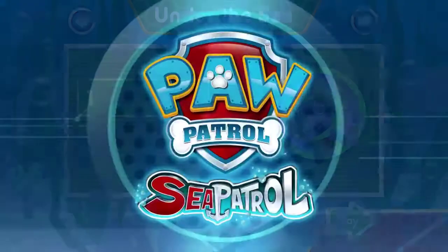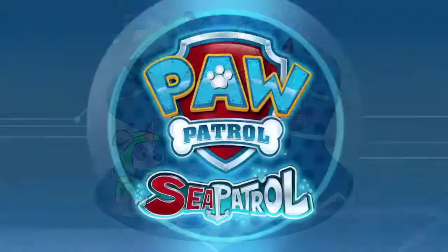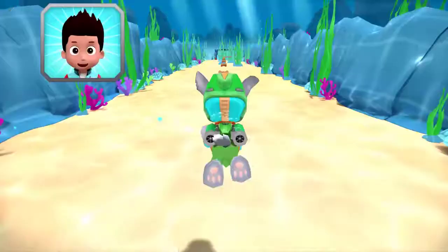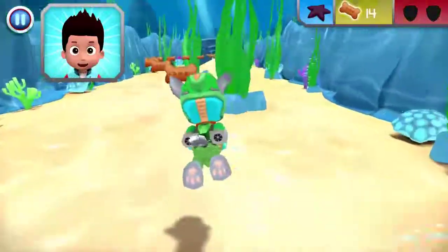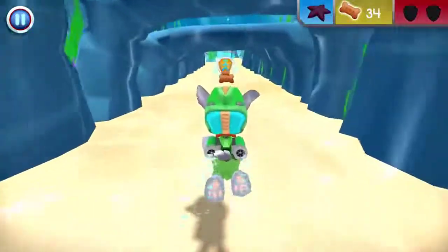Tap play to start. Captain Turbett's boat has sprung a leak. Chase is on the case, but he needs Rocky's help to find two starfish that can plug the leak on the bottom of the boat. Let's go and save the day! The Sea Patrol is on the way! Come in, Rocky. When you see a starfish, swim over to collect it.